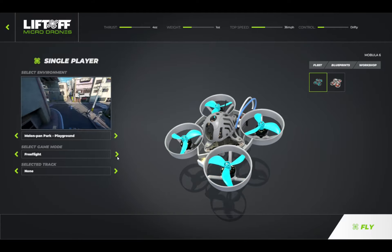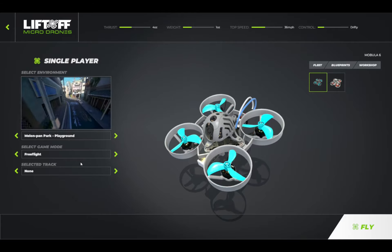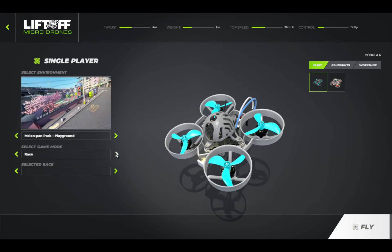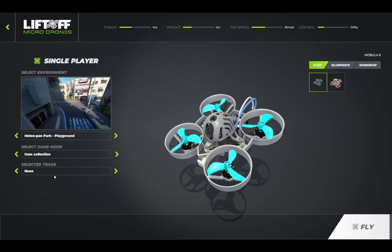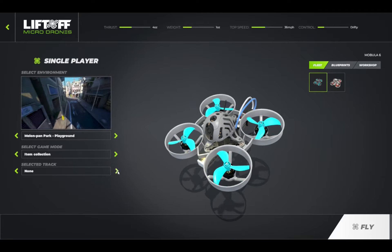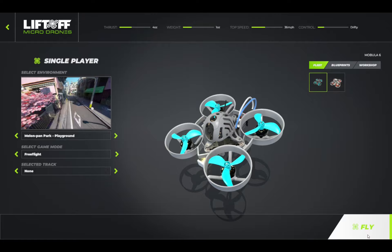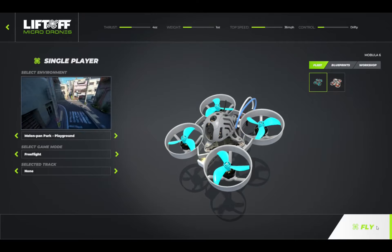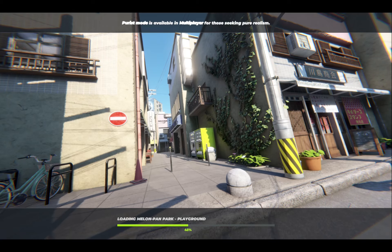If you're not familiar with Liftoff, the typical things they've got here are free flight, race, infinite race, hover drone race, and item collection where they have balloons you can go find and pop. You can pick your different tracks down here for the preview. There's just free flight, which is fine because that's typically what I use anyway, since I'm just learning how to move the drone around in space.